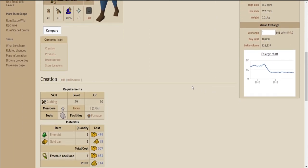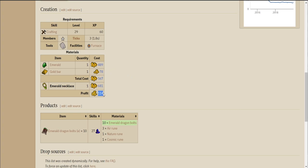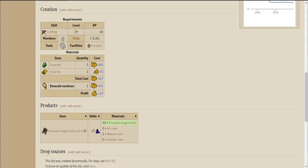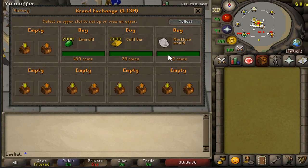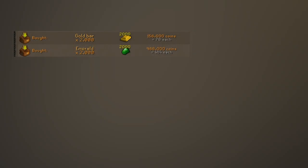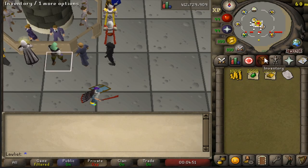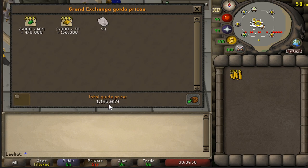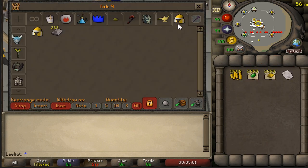They do have enchanting jewelry as a money maker, so I might do that one day, but for now we'll just be making the jewelry. Here I was checking the prices of sapphire necklaces, emerald necklaces, ruby, and diamond, and the best one out of the four was the emerald — that one had the best margins at the time. So I decided to make those for the video, and here I am just buying the supplies. I wasn't sure how much I could make in an hour so I decided to get two thousand of each.